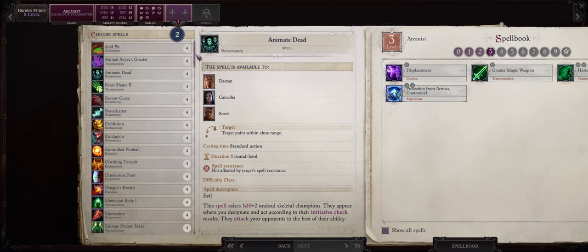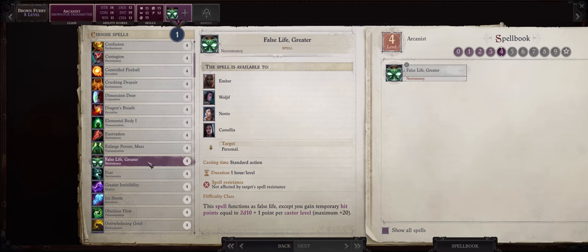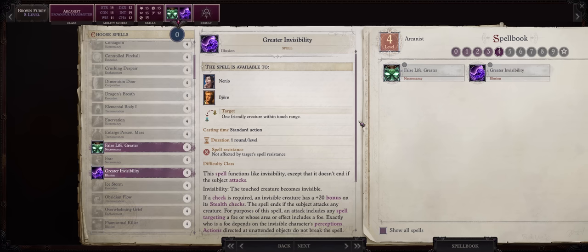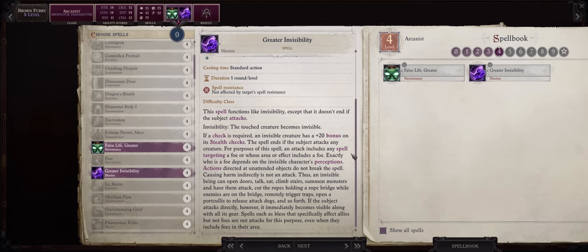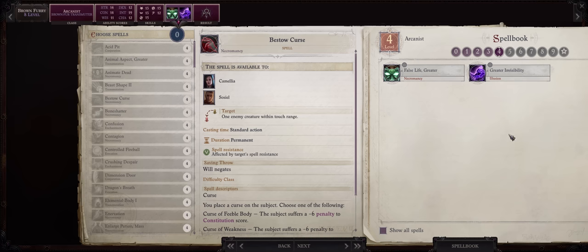As for your first level 4 spells, I wouldn't bother with Mass Enlarge Person because at this point some of your melees will probably already be finding their paths. I'd rather go for Greater False Life and also Greater Invisibility. Remember that Greater Invisibility, if the enemy does not see invisibility, is amazing for ranged characters because they can catch the enemy flat-footed with all of their attacks. And as always you have Heighten and Selective Spell to fill these level 4 slots with some debuffs.